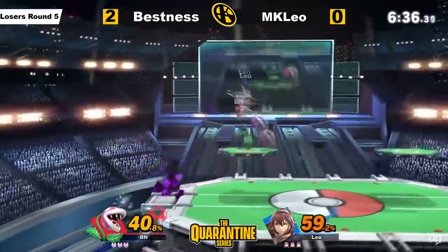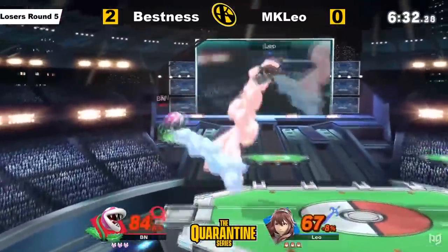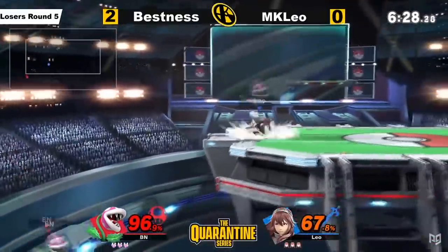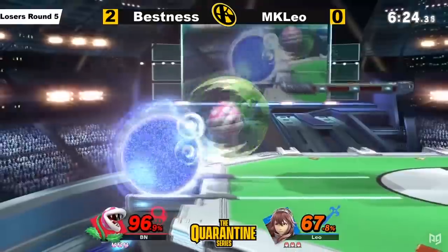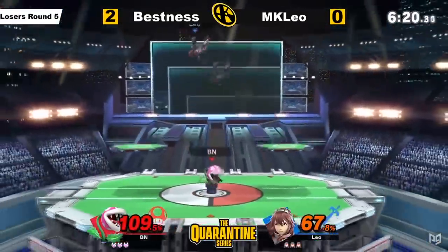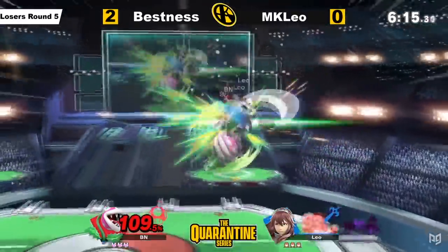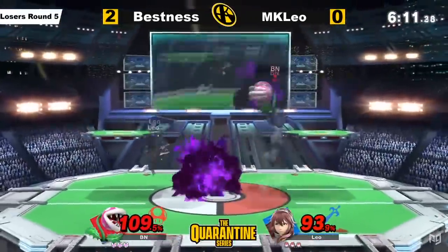Speaking of edgeguarding, down air buffs would help too. Plant Stare is actually pretty quick already — it's faster than Palutena's, if you believe that. The issues mainly come from this move's unreliable hitboxes, with the first hit only lasting two frames and only one part of the move spiking. Ptooie doesn't really need less startup because of the combo-breaking nature of the ball, but an up B speed buff would be nice. Even with its tiny hitboxes, a faster Piranha Copter would make it harder to edgeguard the plant.